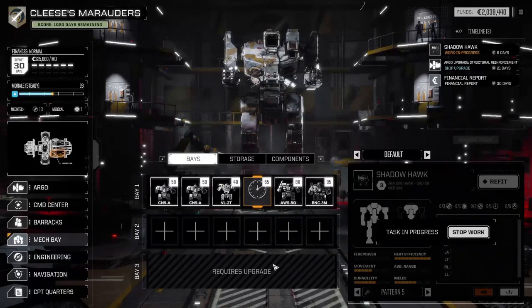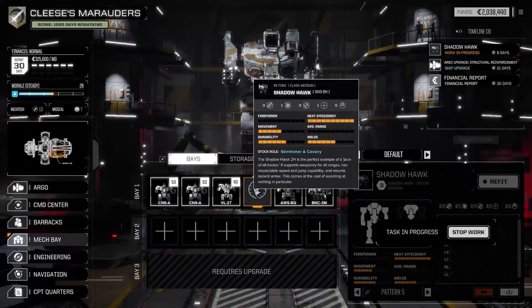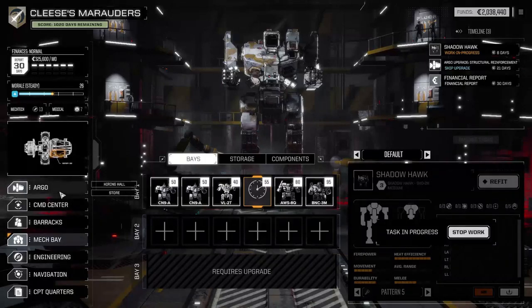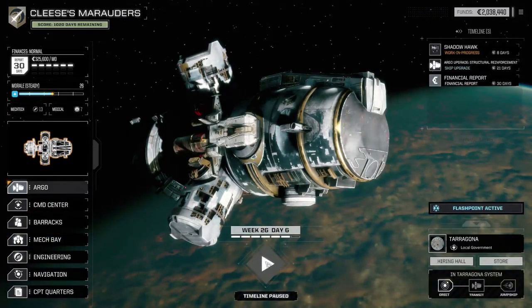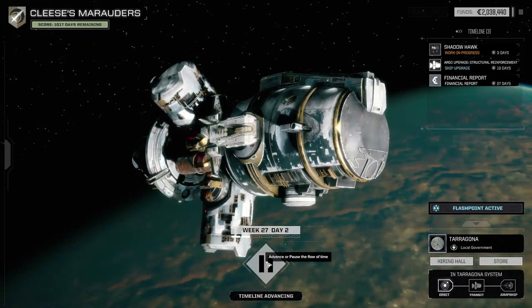Alright, hey, we're back. In the interim, I've loaded up the Shadowhawk. I tried to fuss around with some gun stuff, but really what I wanted to do wasn't going to work, so I've just made this thing into nothing but missiles. It's got one LRM-15 and four LRM-10s, so we're just going to advance a little bit of time to get everything outfitted, then go on to the next mission.